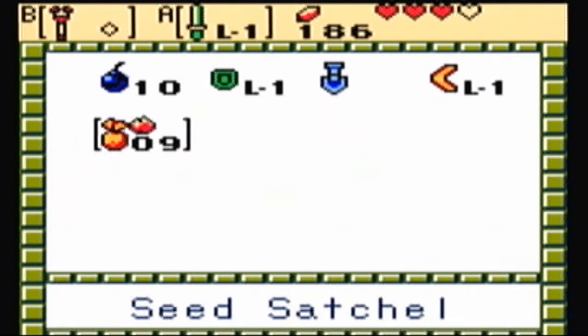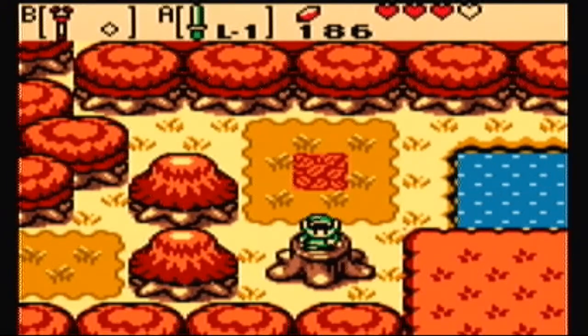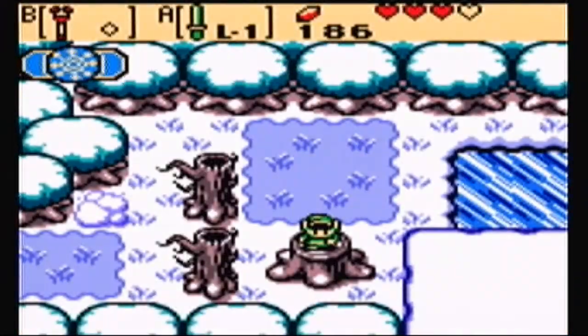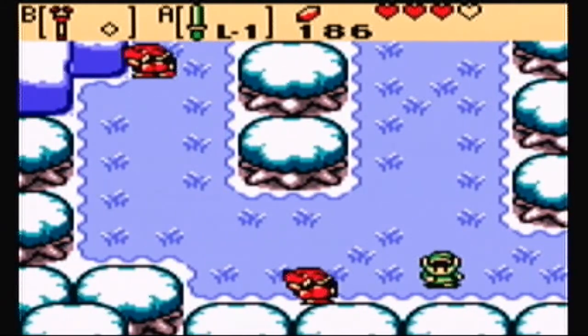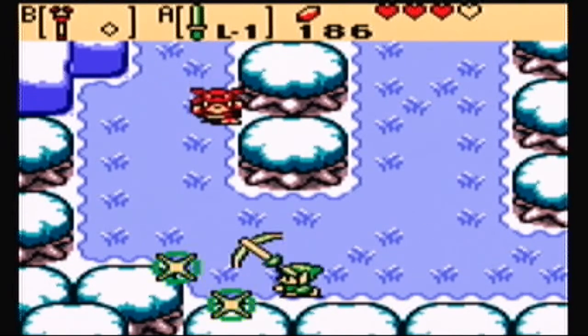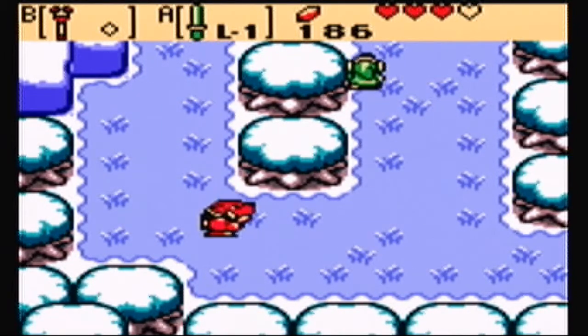We need one or two items. We can either use a certain item to lift up that rock, or we can use another certain item to go through that turbulent water. Turbular! We'll get there eventually — in fact, we'll get there pretty darn soon!